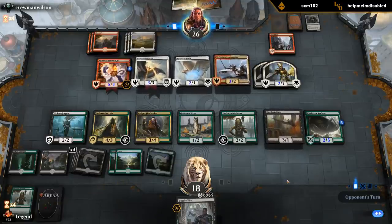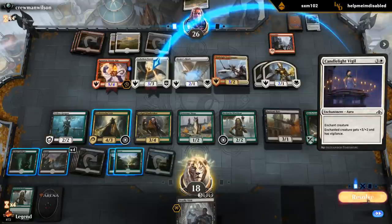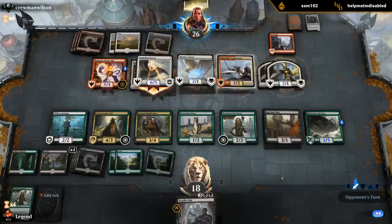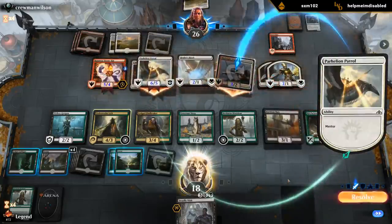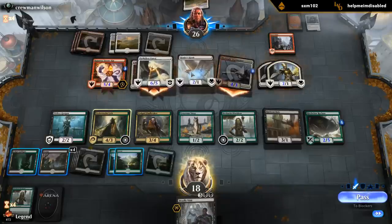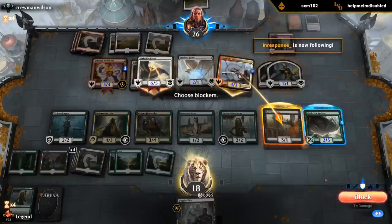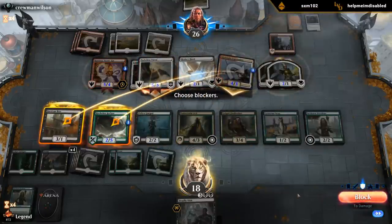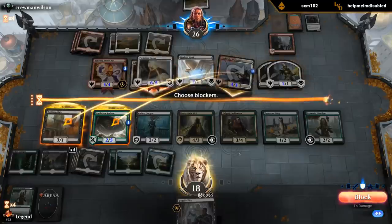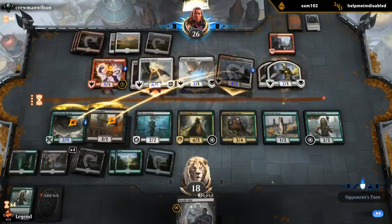Now we get rewarded for keeping the Deadly Visit. We don't risk attacking with the Lich. We can trade Bats considering they still have a Hawk to block the Bat anyway. This seems fine. I guess we could double block to prevent the trample damage - just take 6. I don't think I want to lose both these creatures since we have a Deadly Visit anyway. Taking 6 is a lot, but we're at 18, so that should be fine. The Lich replaces our draw step so we're never actually taking a draw step from an empty library.